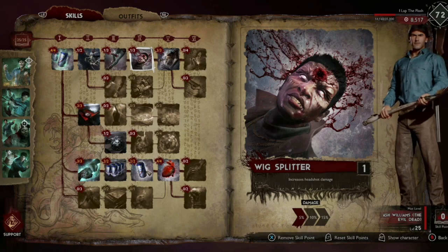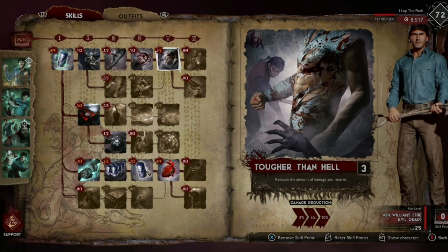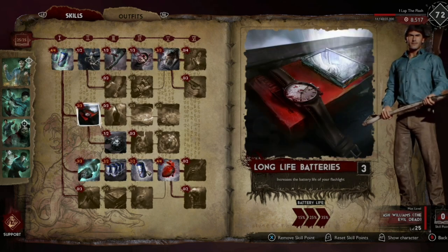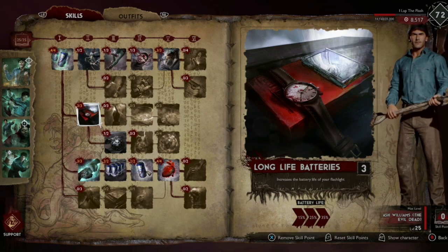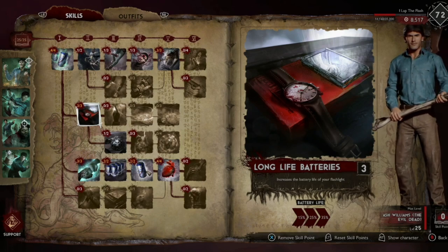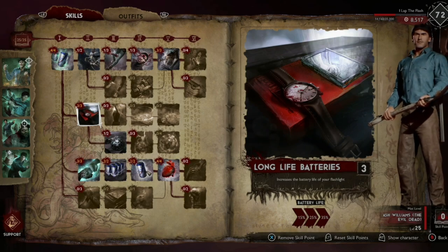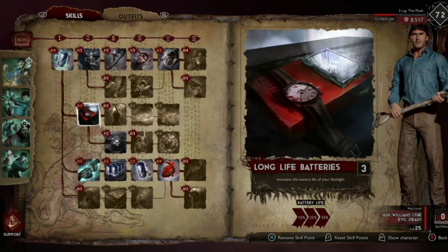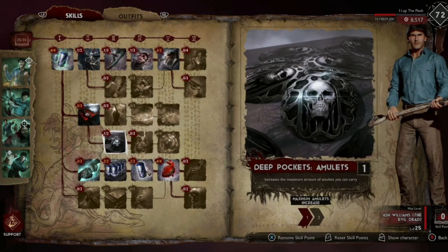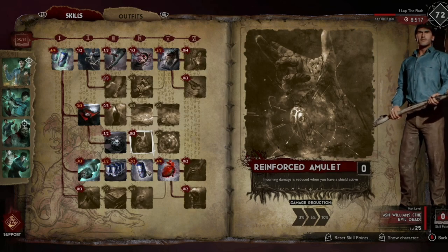We'll be taking five percent headshot damage — it doesn't really benefit us much, but we do want the ten percent damage reduction. These three points you don't need to take, but I like them for longer games against really good demons. It allows me to still find amulets, ammo, and colas for my team, so I'm a big fan of the longer life batteries.